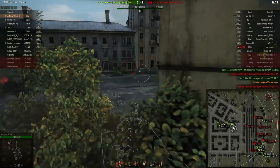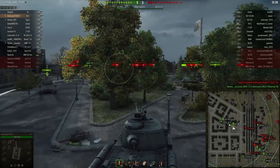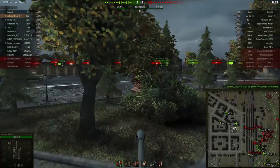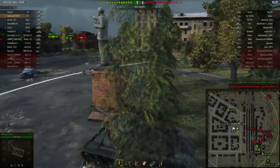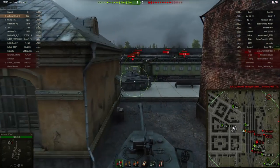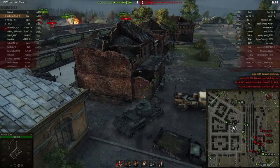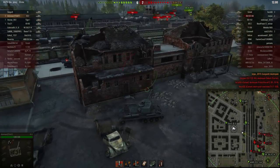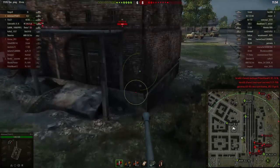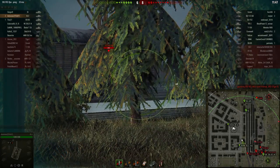Right there you can see how easily the IS-2 can brutalize enemies with that amazing alpha damage. We've already taken the town, but unfortunately enemies are breaking through our eastern flank, so instead of looping around I'm going to make a beeline toward our enemies — I realized that if I drive around I won't meet them in time. And there you can see what the IS-2 does to light vehicles that find themselves in front of its gun: they just get destroyed completely.